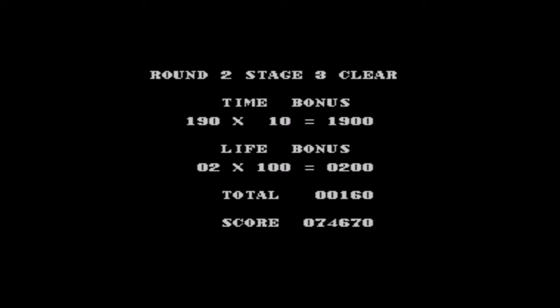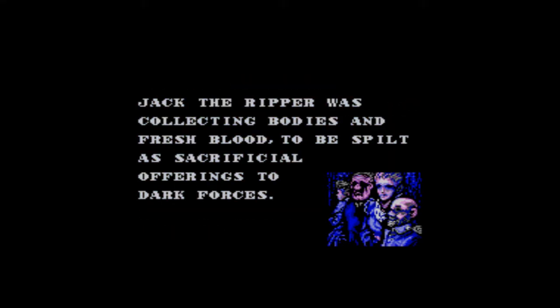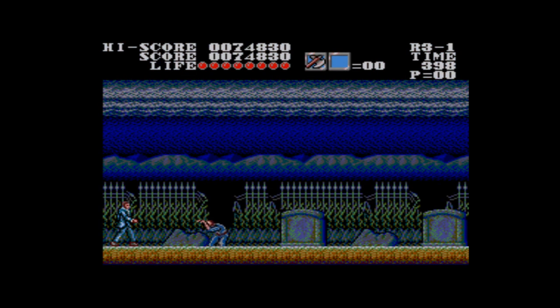I guess that's the end of stage two. Let's see what the skull monster lady has to say. The cemetery east of town — after defeating the evil spirits, the psychic girl managed to gasp a warning before falling into unconsciousness. So the next stage is the cemetery. Jack the Ripper was collecting bodies and fresh blood to be spilt as sacrificial offerings to dark forces. That's some quality artwork there. There was no way to know what the message was warning them about. But Dr. Social had to act quickly, so he rushed there as fast as he could. Thank you very much for watching, and I will try and remember to save this time. Catch you next time. Bye.